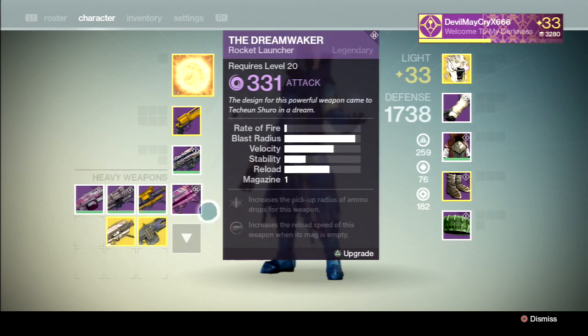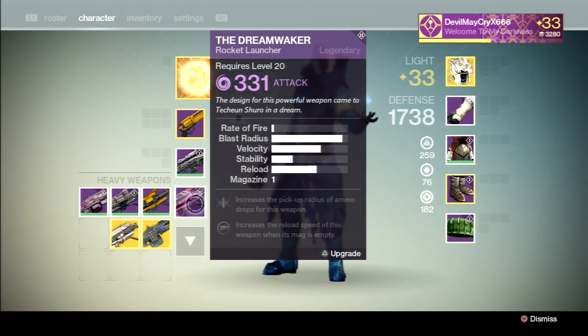Legendary Queen's Weapon. Another Queen's Legendary Weapon, the Dream Waker Rocket Launcher. This one has Void Damage, 331 Attack. Designed for this powerful weapon, it came to touch on Shiro in a Dream.